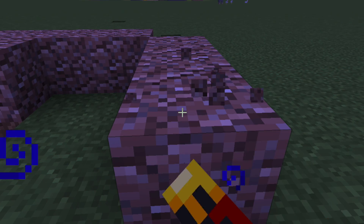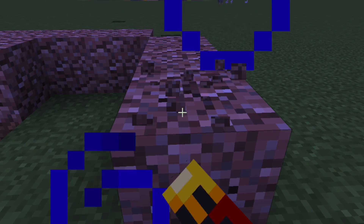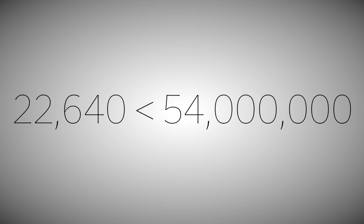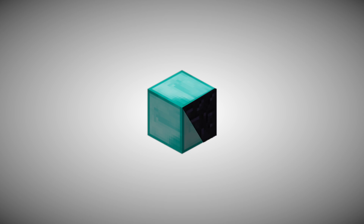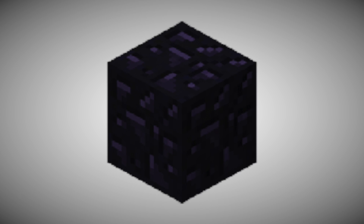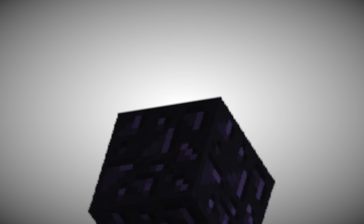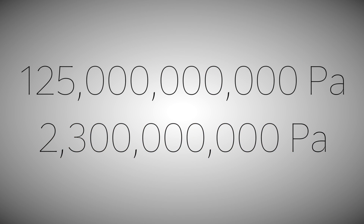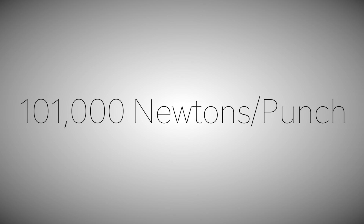I guess now we know how he can hold so many things in his inventory. Granite, on the other hand, has a strength of 16 million pascals and takes just 7.75 seconds to mine by hand, making his punching force when wrecking that around 22,640 newtons. He's picking and choosing how hard he punches each material depending on how hard they are. Out of everything in the game, diamond has the highest punching force, even more than obsidian, because despite the fact that it takes 250 seconds to mine by hand, the actual strength of obsidian is only around 2.3 billion pascals — far less than diamond. This gives it a measly 101,000 newtons per punch.